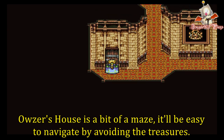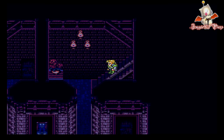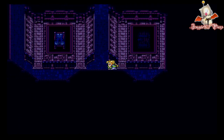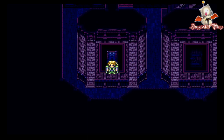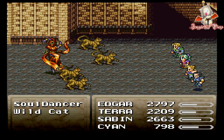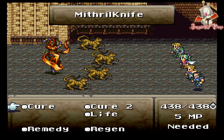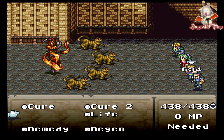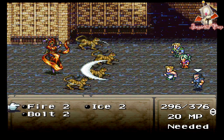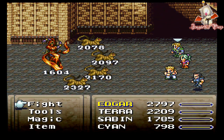There appears to be a door here. That's really welcoming. Soul Dancer and a Wildcat — these must be dead. Be dead! Get out of here, get out of my face.